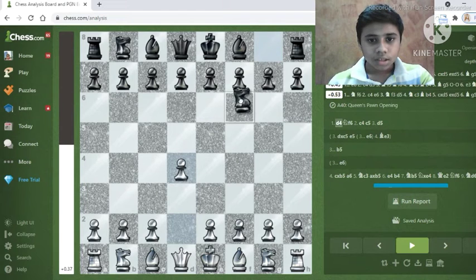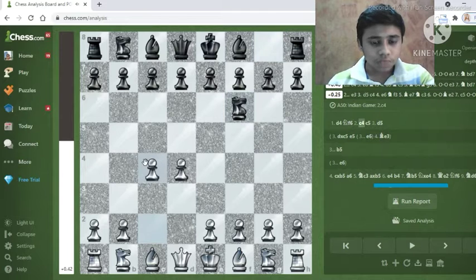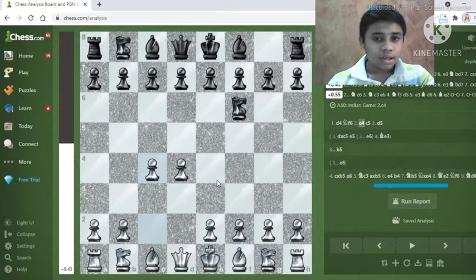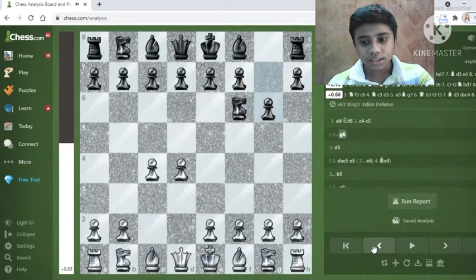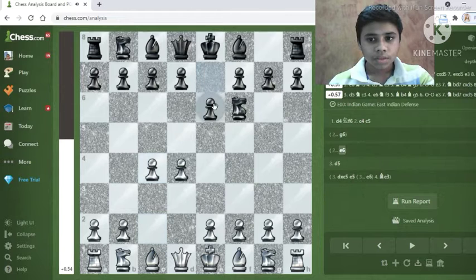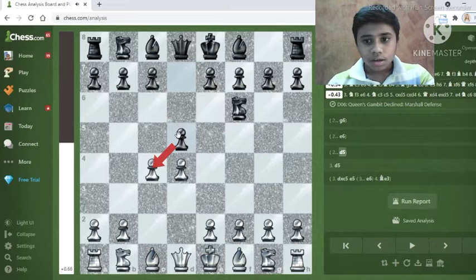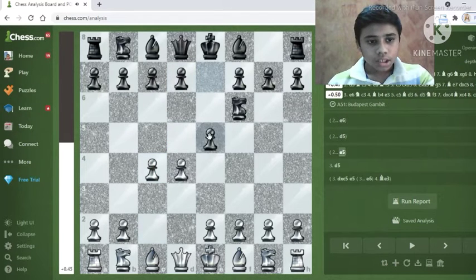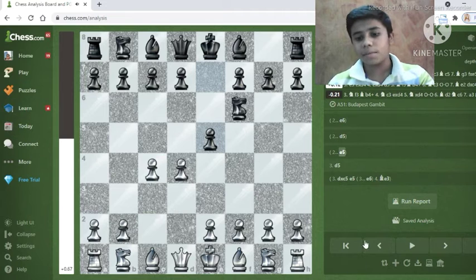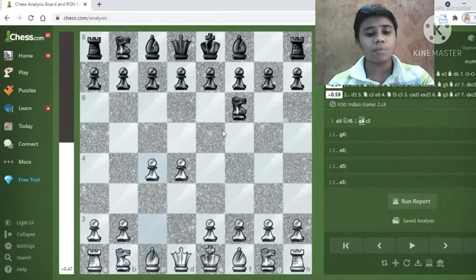Black plays knight f6, then c4 — this is the Indian Game. Here there are many options for black: g6 is the King's Indian Defense, e6 is the East Indian Defense, d5 is the Marshall Defense, and e5 is the Budapest Gambit. There are so many options.